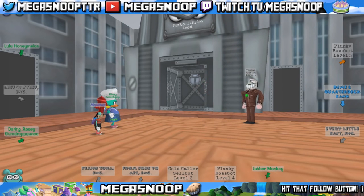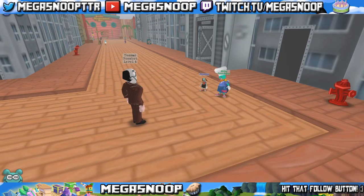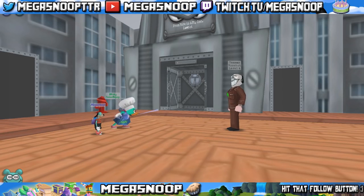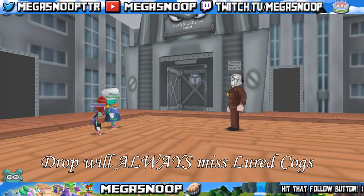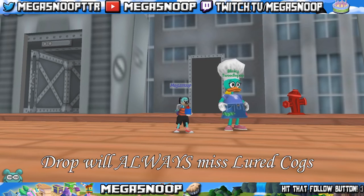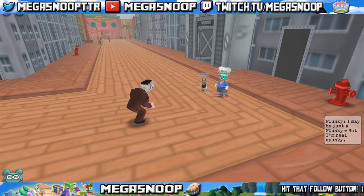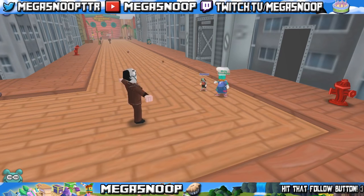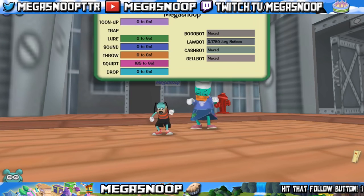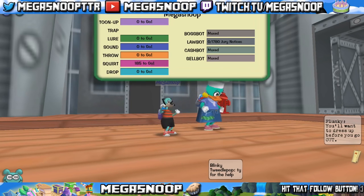Do know that as powerful as drop is, it does have a disadvantage when it comes to lured cogs. Luring cogs can be great because it keeps the cogs from attacking and gives you the ability to hit the cogs with some bonus damage. However, drop gags will not hit lured cogs — if a cog is lured and you use drop, it will 100% miss. This can be annoying because there are people who will use lure when you're using drop because they think it's funny.